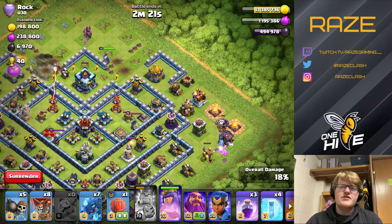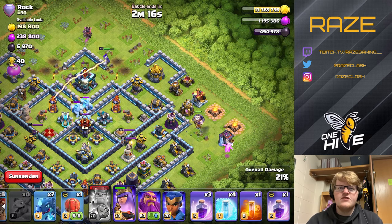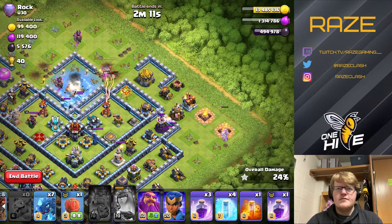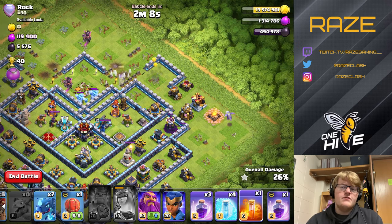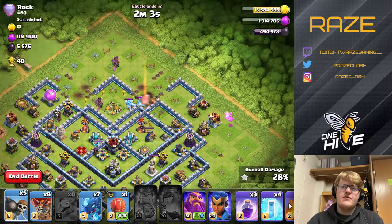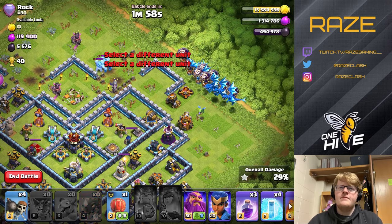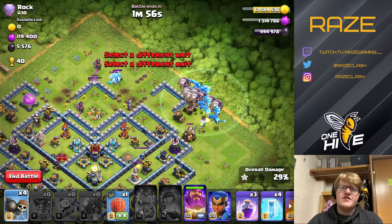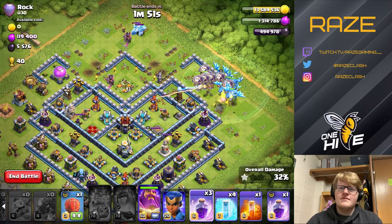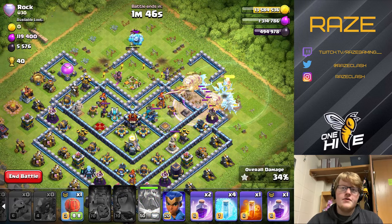Using a baby dragon and loons to funnel on the left side — on the right side, the CC is three ice golems, but I don't have anything to lure it out of the way, so I'll have to deal with that using the Royal Champion at some point. The e-drags come in from the two o'clock area — I do have wall breakers — so all the e-drags get spammed into one spot, which ends up taking out the right side of the base pretty quickly.